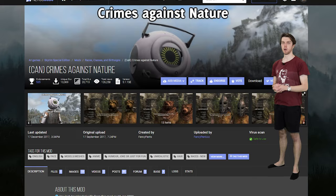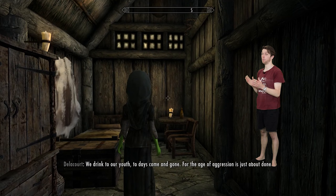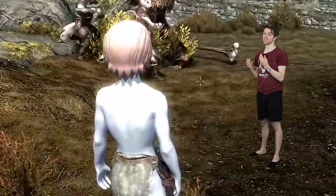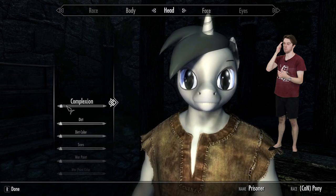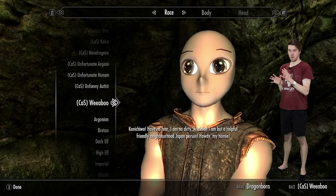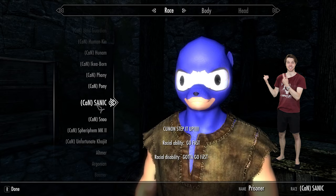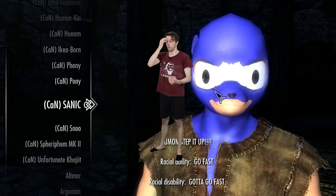Crimes Against Nature has the most accurate title ever. There aren't many mods I'd consider breaking into your home to install, but this one I would — just unlock your windows. It adds new, very 'lore friendly' playable races to Skyrim: a little spider controlling his mech, a guard's face as a mask, and the most disgusting of all — the Redditor. My favorite races are the Sanic and the Ikea board. It's a chair. This shouldn't exist. Who made this? We need a time machine.